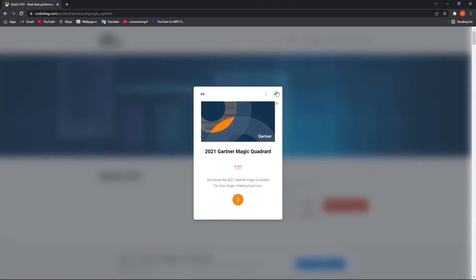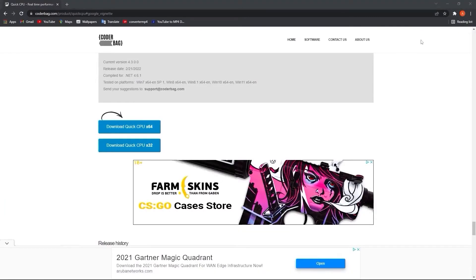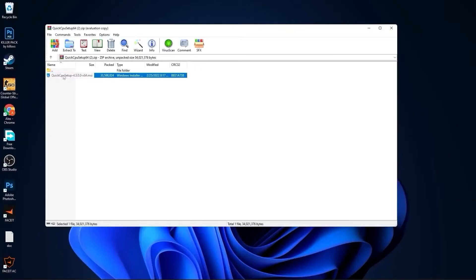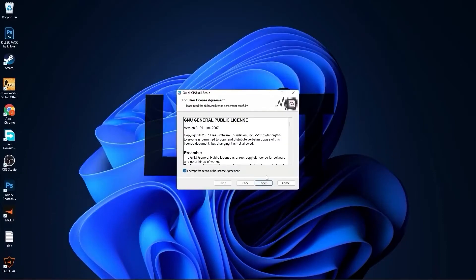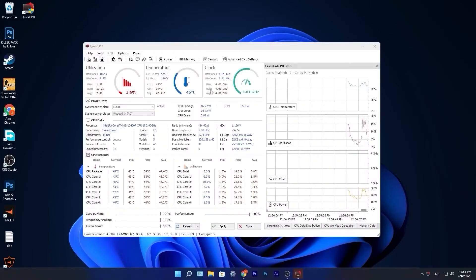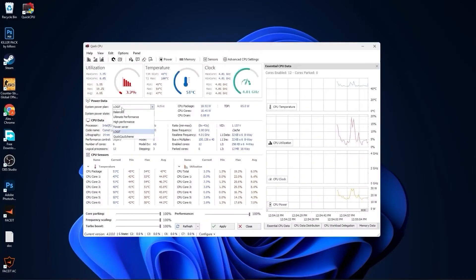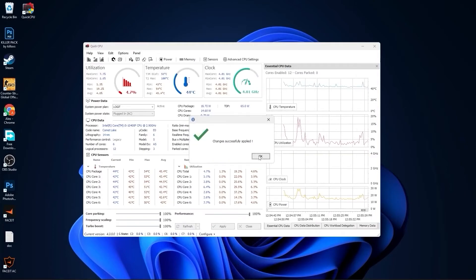Go to this website, scroll all the way down, press on the first download button, and close the page. When it is done, press on it and press open. Double click on it, close the page, press next, check I accept the terms, press next, next again, and install. Make sure you have this checked and press finish. This page will pop up — go to system power plan, select the one we made before or select high performance. On core, select 100%, on frequency scaling select 100%, on turbo boost select 100%, and on performance select 100%. Press apply, press ok, and close the page.